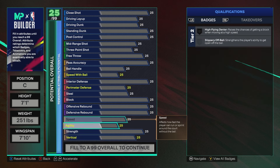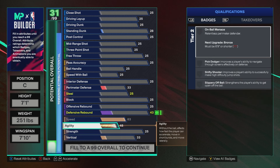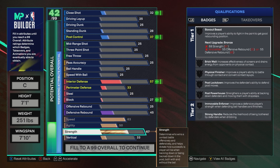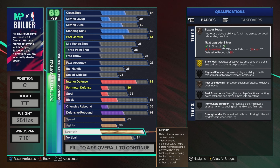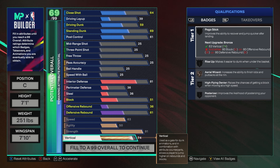For the attributes, we're going to start with our physicals: 63 speed, 50 agility, 91 strength, and 74 vertical. The 91 strength gives you Gold Brick Wall, which is good for centers — box-outs, things like that. We're near max speed and vertical, which also helps unlock certain badges and is really good for rebounding.